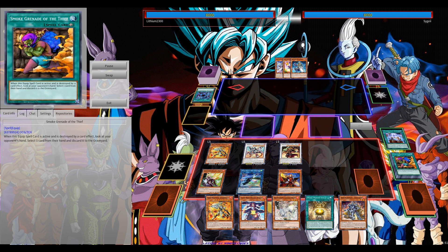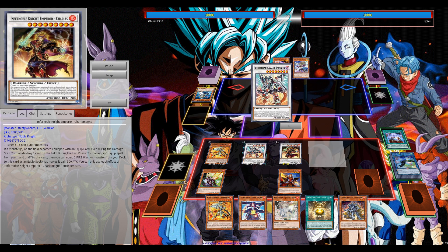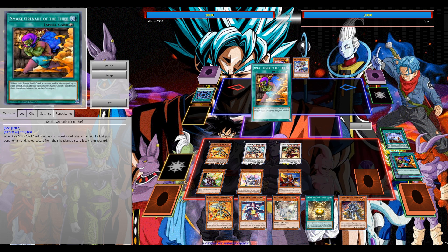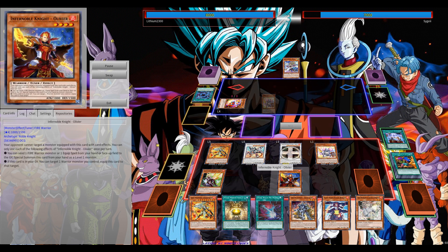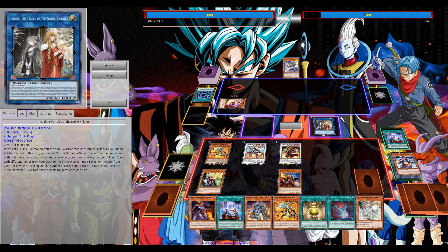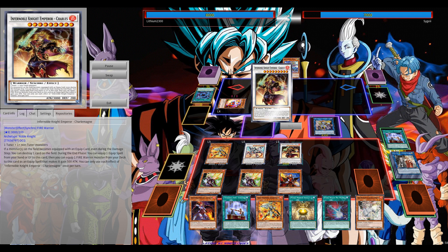You definitely want to go first. Smoke Grenade — that's a super old-school card, not really sure if it's Labyrinth of Nightmare or Legacy of Darkness. During the end phase it lets the Synchro equip something and at the same time pop something. You can pop your Smoke Grenade and get a look at your opponent's hand, basically getting rid of a threat — Lightning Storm, Dark Ruler No More, or whatever — unless of course they draw it as their sixth card.